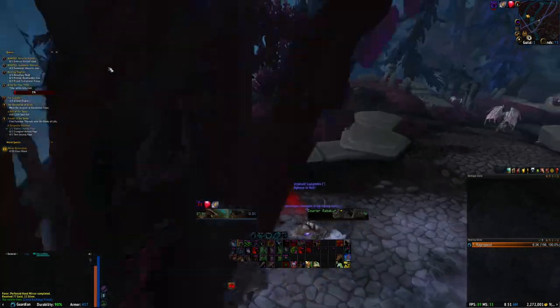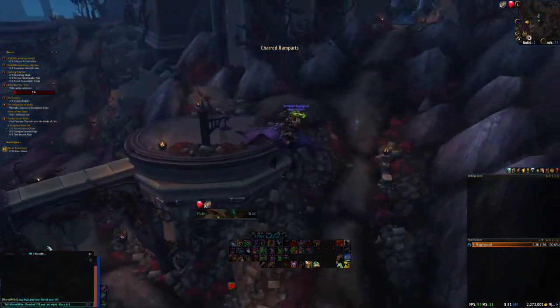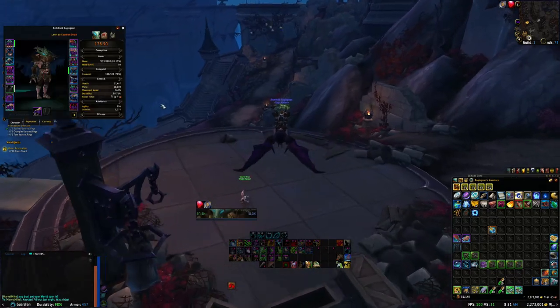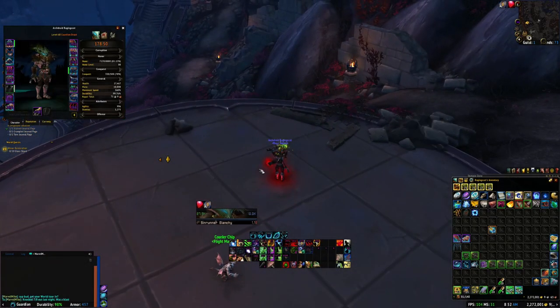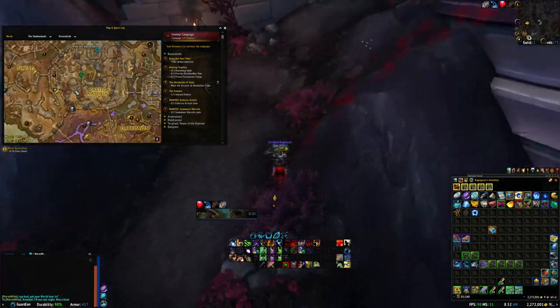Return to the flight path just north of you and take it to the flight point on the western edge of Castle Nathria. There you'll be able to navigate up the stairs and around to a small cluster of stables, where you will find a small innkeeper named Mims, who will sell you a stack of five Dread Hollow Apples. Buy one stack as you will need three.